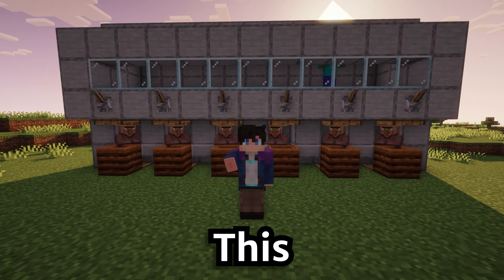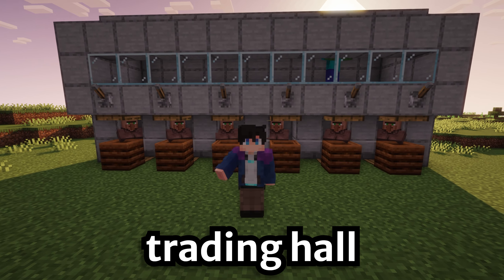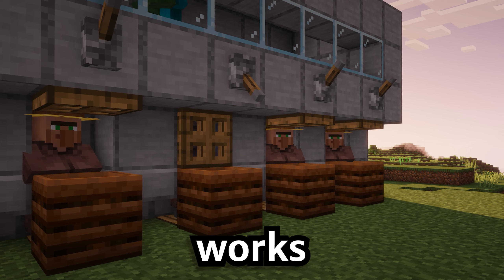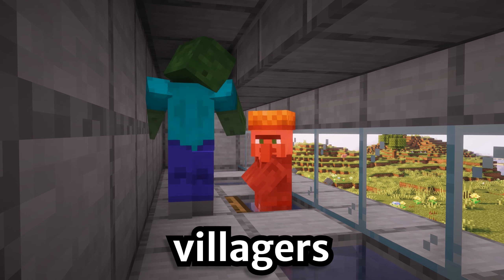Good morning gamers! This is how you build the best villager trading hall in Minecraft 1.19.4+. This trading hall works by flicking a lever to let villagers float upwards.